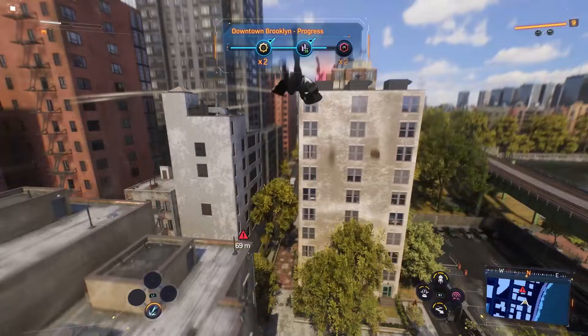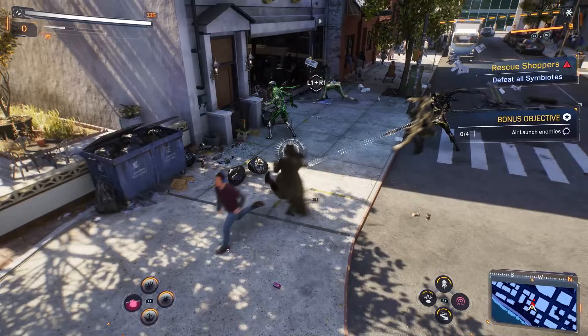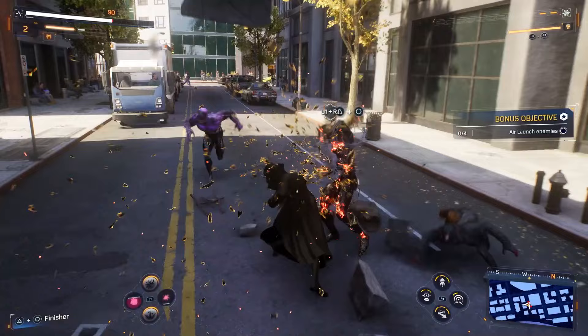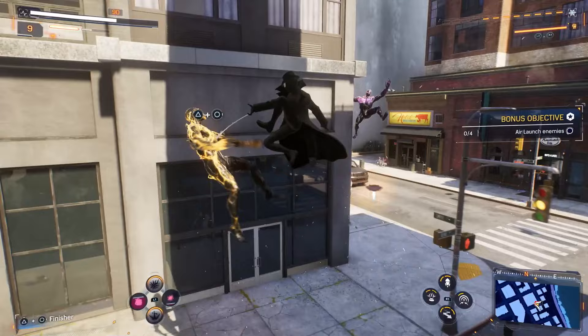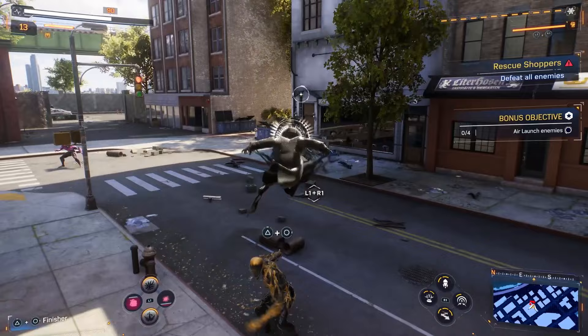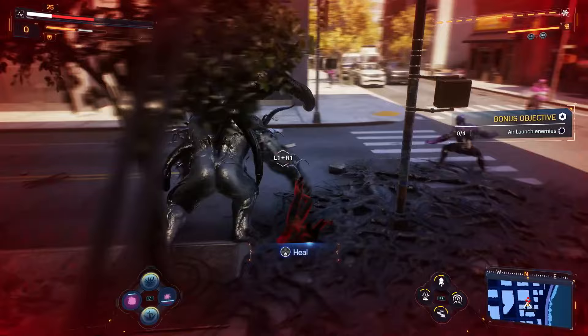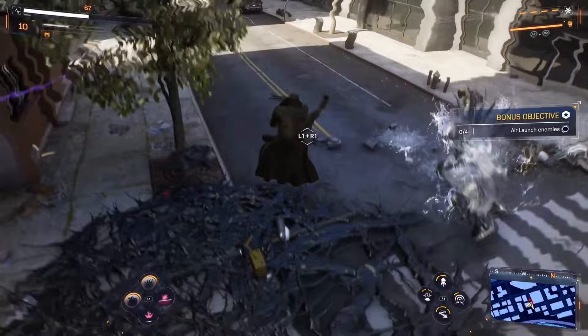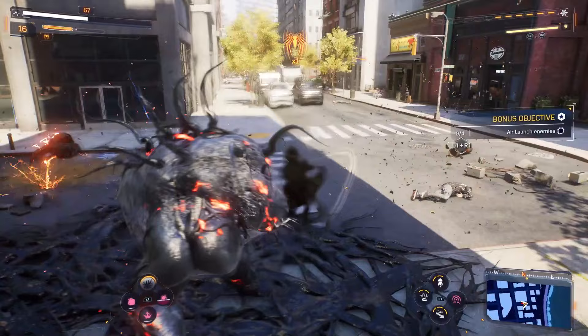More enemies everywhere! Boom — that should help out a ton, getting rid of a lot of them. The bonus objective is air-launching enemies but it's really picky about what counts as an air launch. Big boy coming in with friends. Heal up real fast. Using gadgets to hit everybody hard — that should help out.